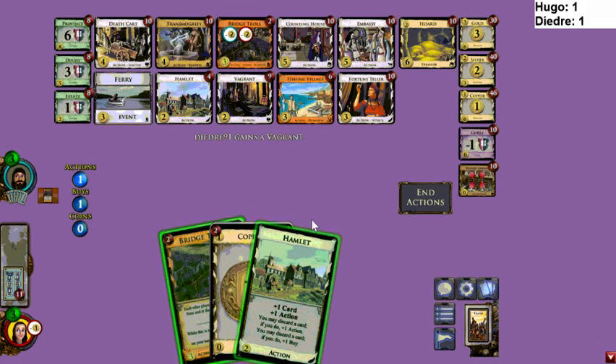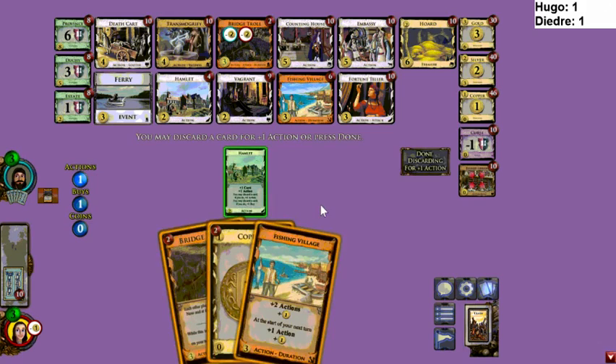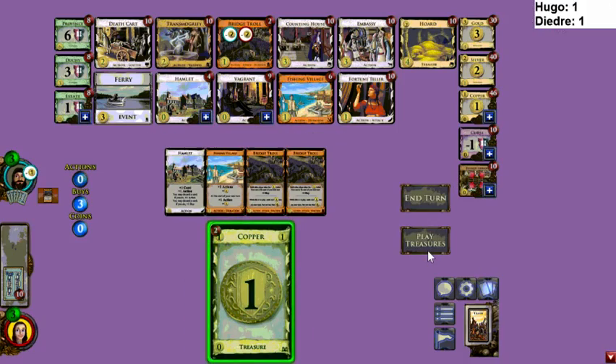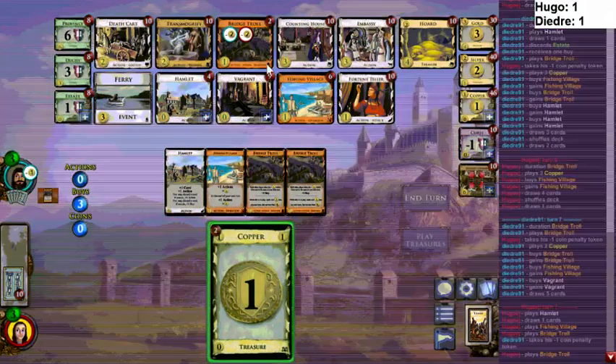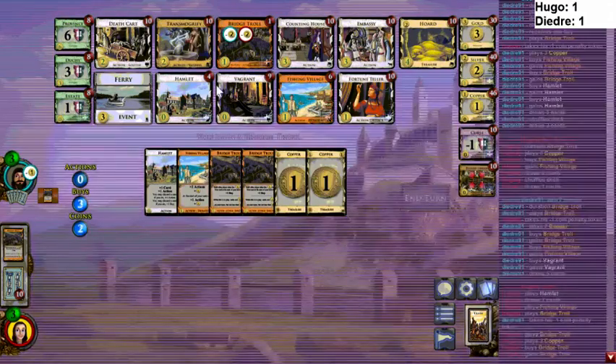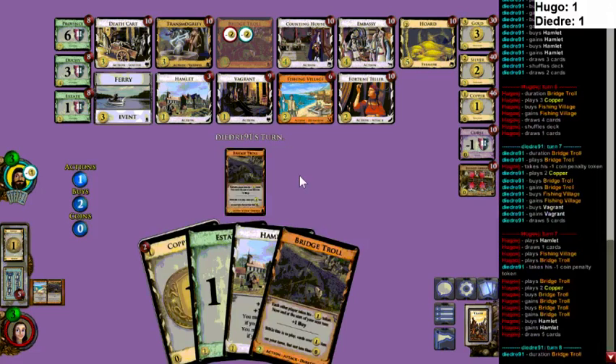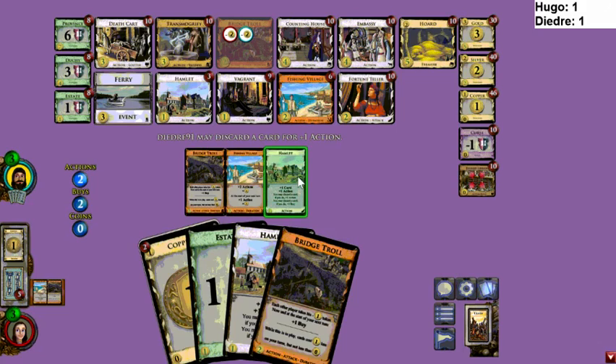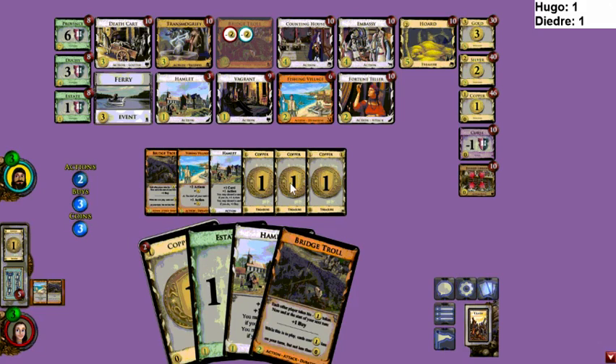They're only contested kind of — in the sense that you'd still be contesting Fishing Villages with Embassy big money. I don't think they're going to get to play more than five Bridge Trolls. Things can change but we can't see what turn they're at. Here I'd move the Fairy token to Embassy — Embassy is something they could use, although you probably want to get your first Embassy before the Bridge Trolls are gone.